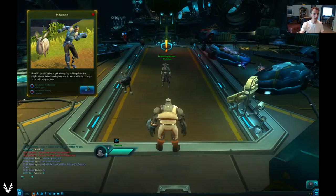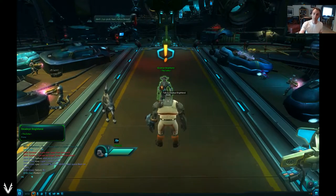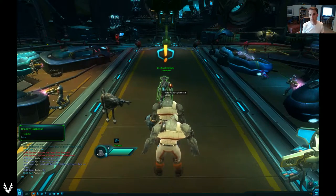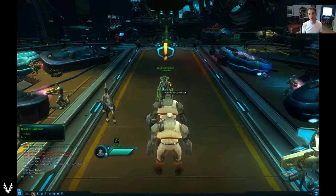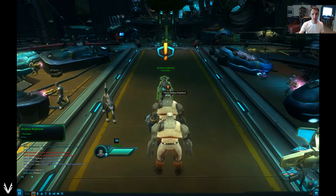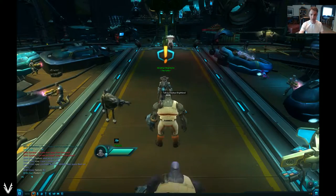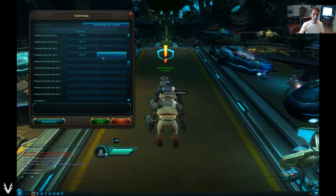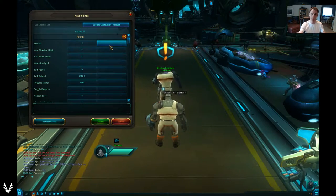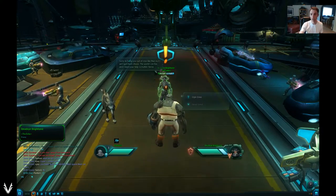Once you've seen the tutorial you can say 'got it' and move on. In these games, any person or object with an exclamation point over its head — or sometimes a question mark depending on the game — means they want to talk to you and have a quest or mission for you. I'll walk up to Deadeye Brightland. You can either use your interact button — the F key — or you can right-click on them to start a conversation.